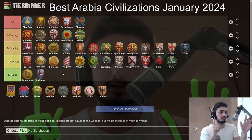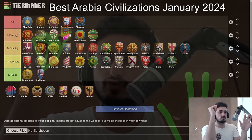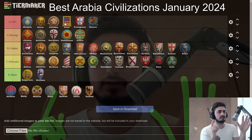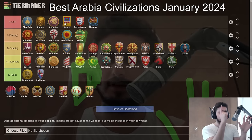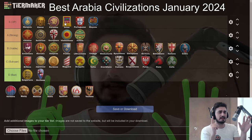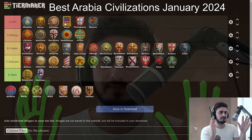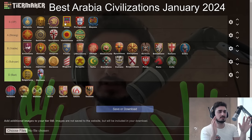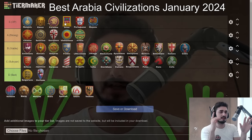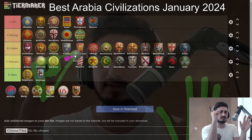Incas — right there, better than the Mayans. They got a small nerf but it doesn't matter too much — they still have really good food unit savings and a ton of options. It feels like there's no bad matchup for Incas, which I really love. Sometimes other civs can give them a hard time because they're just so strong, but Incas can hold their own more than fine.